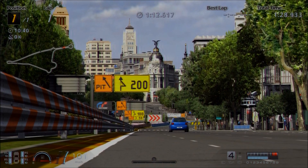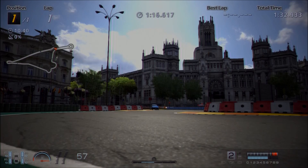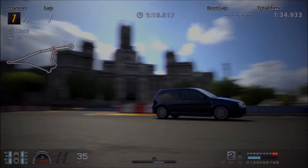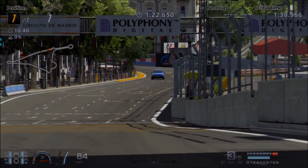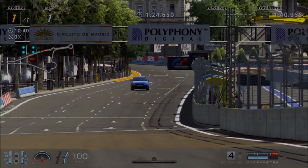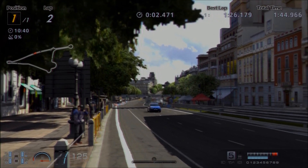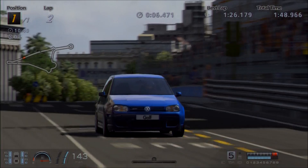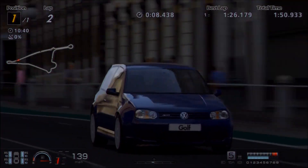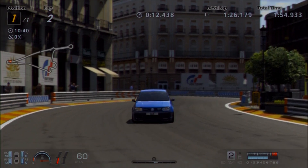That is very clearly borne out by the fact that the even faster version of this Golf — the HPA Motorsports Golf, which many of you guys know, especially those who have been around on the channel for longer — is my favourite hatchback on Gran Turismo 6, and it's by far the fastest hatchback in the game, over 250 miles per hour even without NOS, and is based on this. It's also a Mk4 Golf, but that one, of course, has significantly more power.